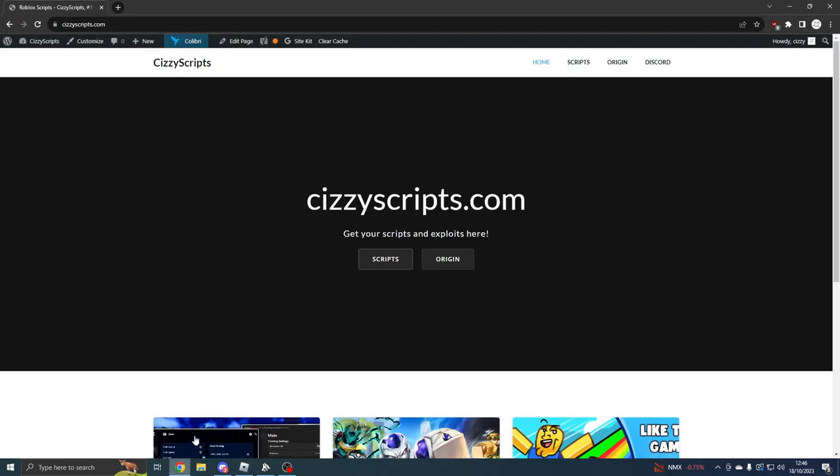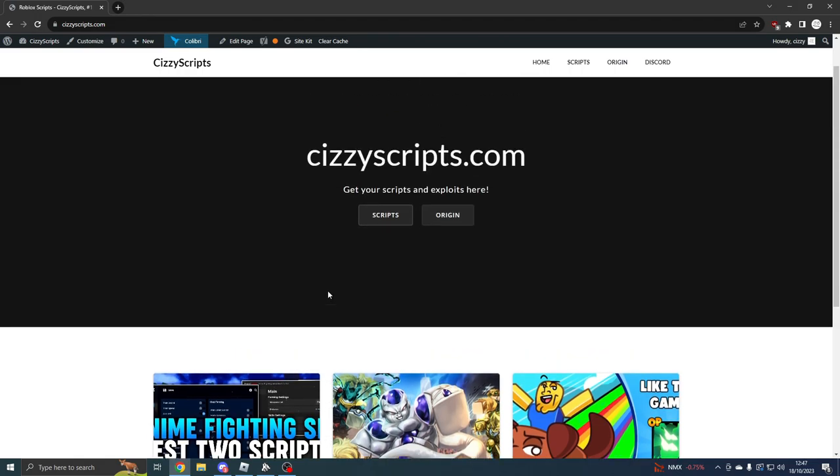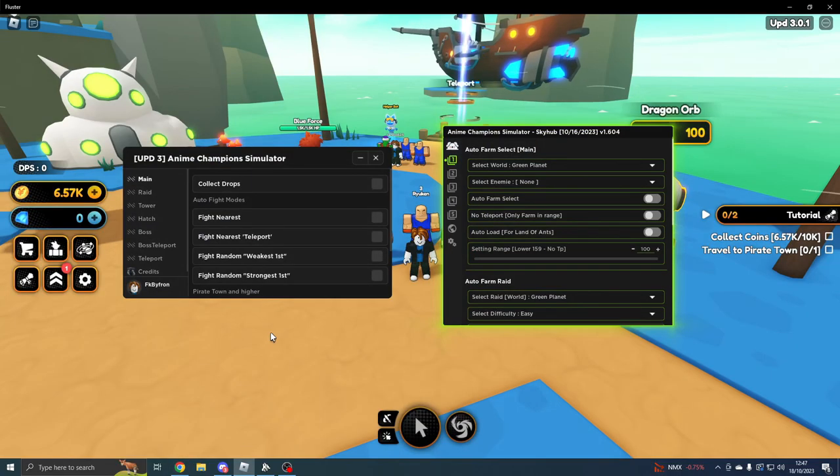First of all, what you guys want to do is head on over to the link in the description, which will bring you to my website CizzyScripts.com. From here you can either scroll down and it will show you the three latest scripts, or if the script is not there, come to the scripts page and you can search for whatever game you're looking for. Once you guys find it, just go through the steps to get the script. I am going to be updating my website and removing the link shortener, so it will be easier.